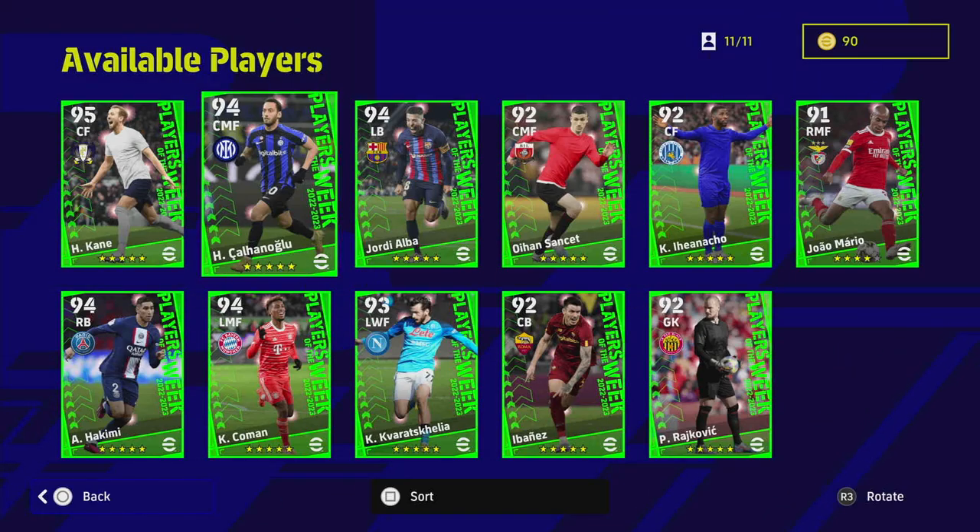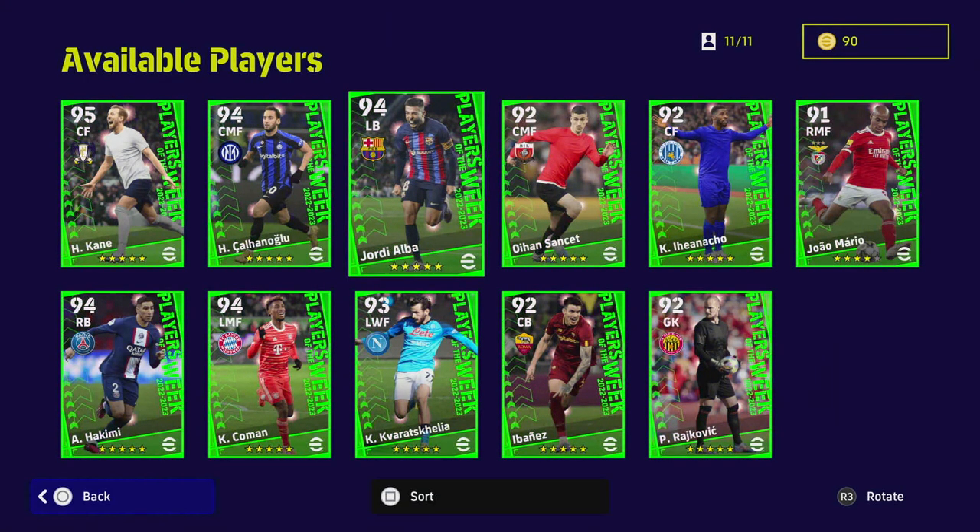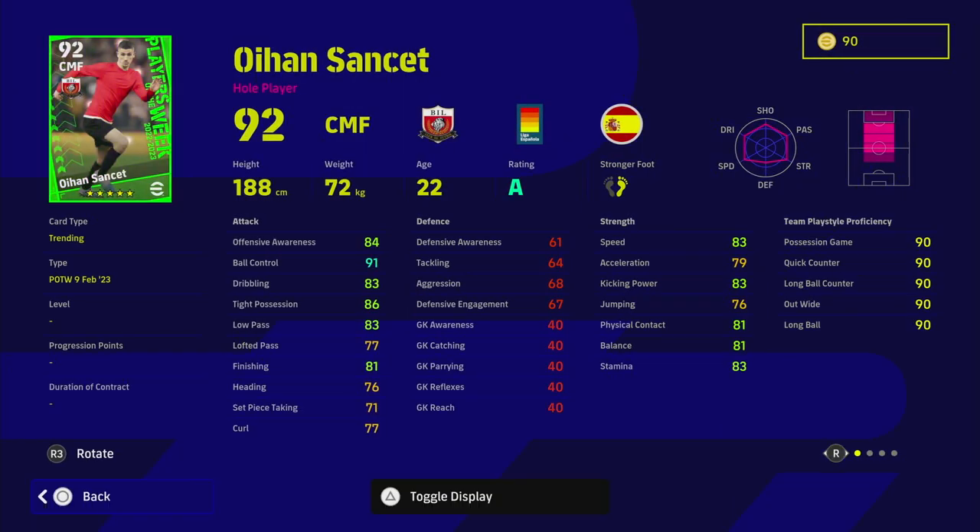We also have Jordi Alba — you know what you're getting with him. He's kind of Roberto Carlos light. He's got excellent unwavering form, excellent player skills, acrobatic finishing which is a very interesting one, one touch pass, and interception — which is key if you're using an attack-based full back. He does have 80 aggression in his defensive stats as well, so he's a very unique and unusual card to have.